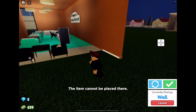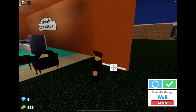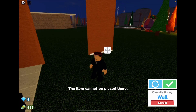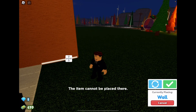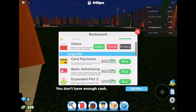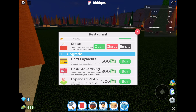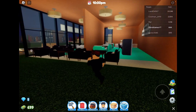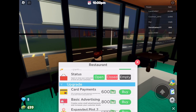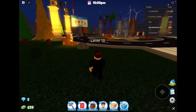What? Why can't we place here? What do we need — like that? We need to actually go and purchase the expanded plot, but we don't have enough. Okay, so that's kind of awkward. Let's go and open our restaurant — wait, is it open? We actually need money for the expanded plot.